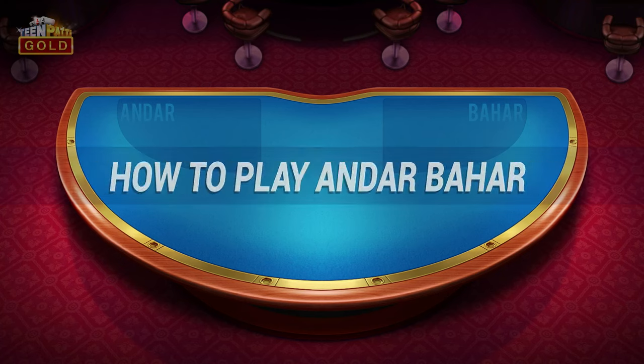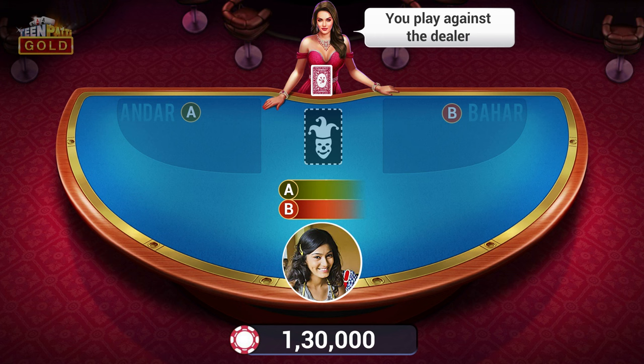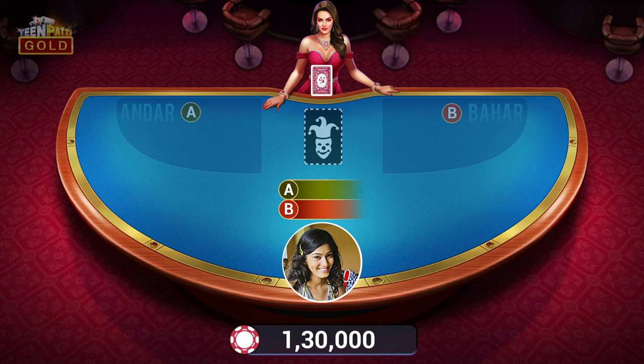How to play Andar Bahar? Andar Bahar is a card game played against the dealer. The first card dealt by the dealer is the joker for the game.